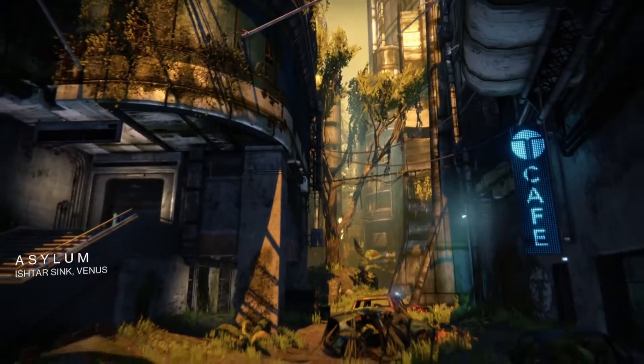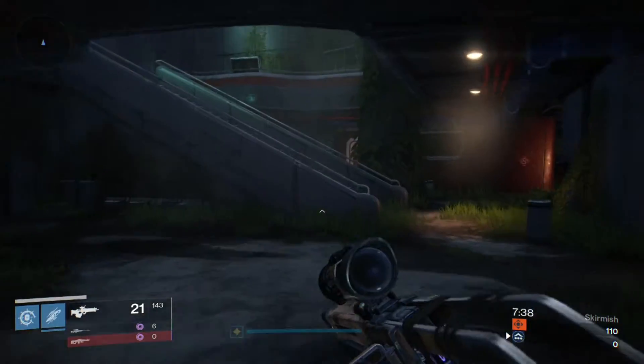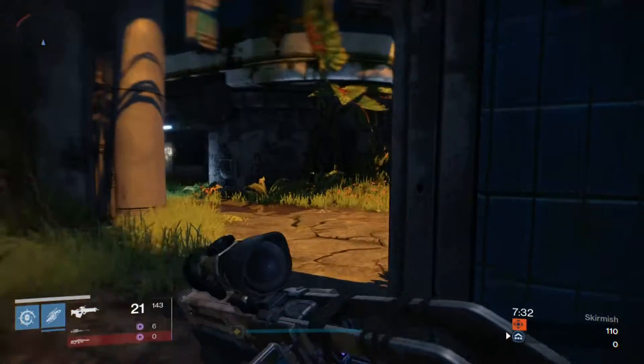The second map is Asylum. For this map you are going to want to head to the back room where the C capture point is and then head to the back corner of that room and the ghost will be seated in the grass.